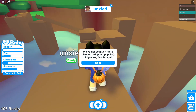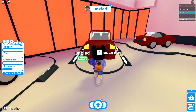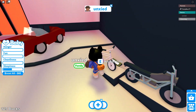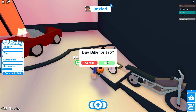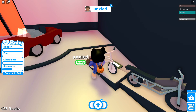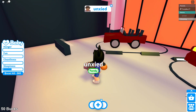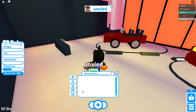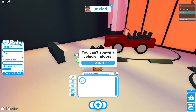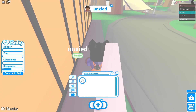I hope they bring pets to Adopt Me — that would be really cool. Let's go back to the car shop. I have 100 bucks now — who's gonna stop me? I can buy a bike! I can color my bike — we're definitely going with purple. Purchase successful! My bike is now in my inventory.